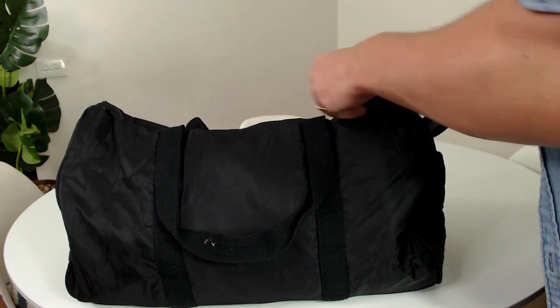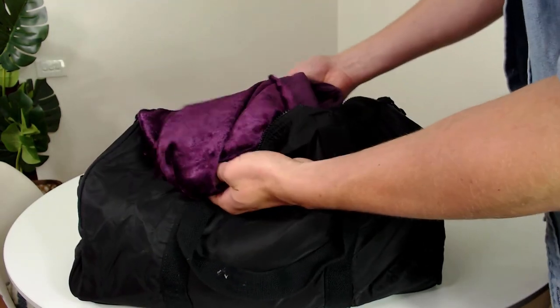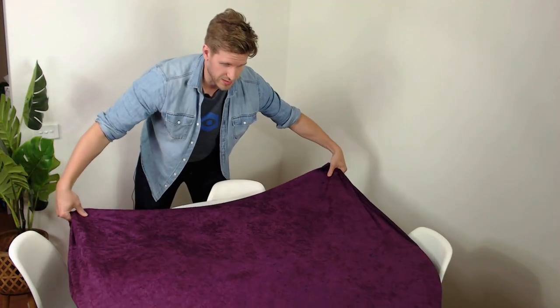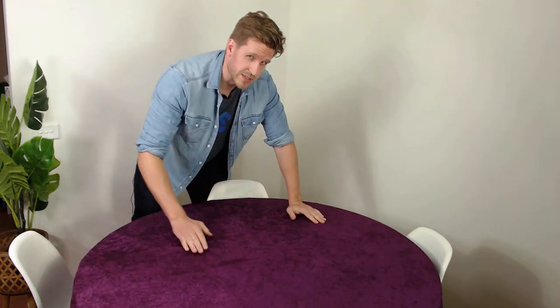First out of the pack is this faux velvet tablecloth. The faux velvet fabric is great for covering modern surfaces and helps contrast well against terrain. The soft texture evokes a feeling of tarot card reading or fantasy, and you can buy it by the meter at most craft stores.